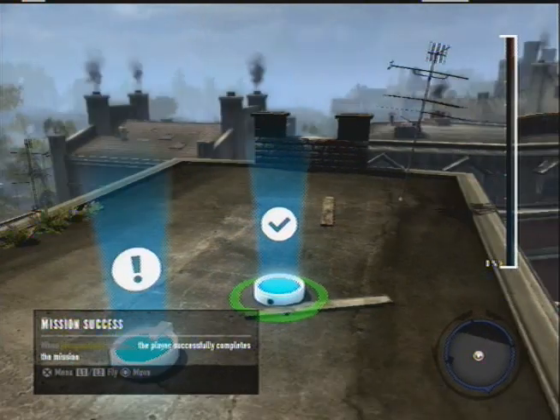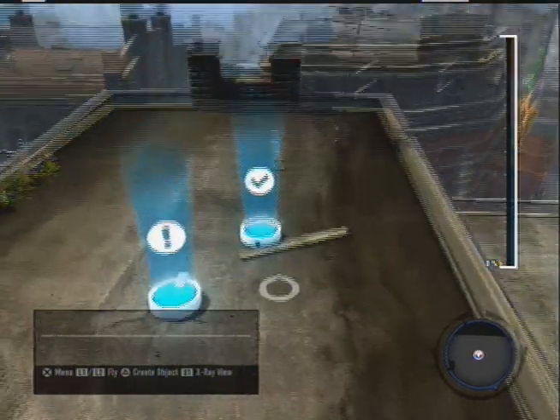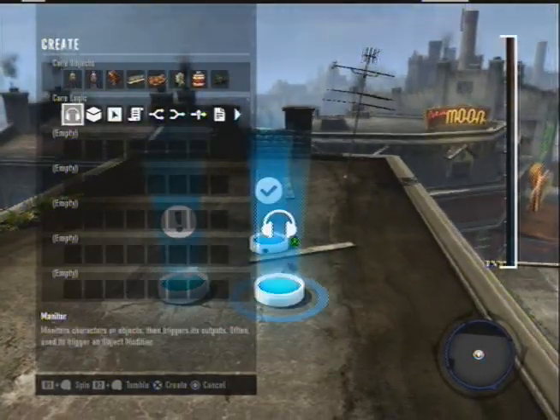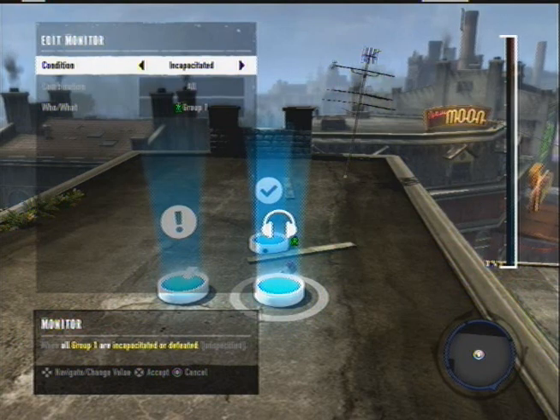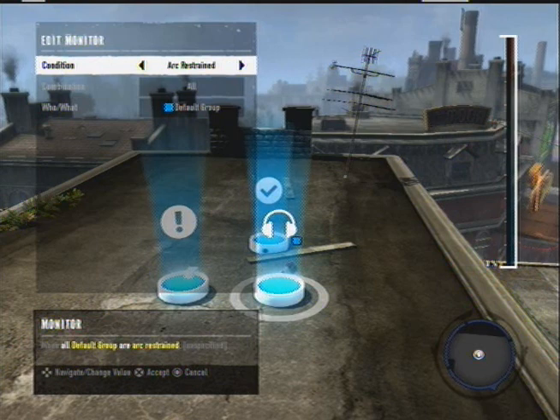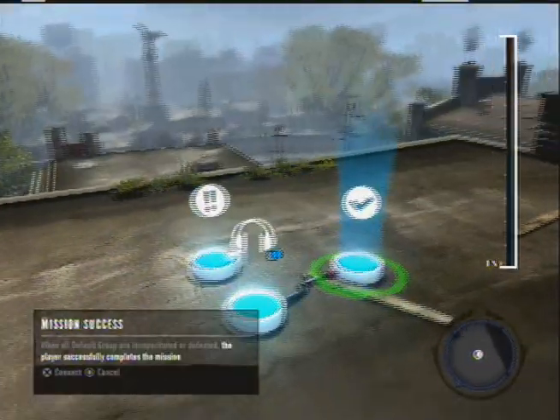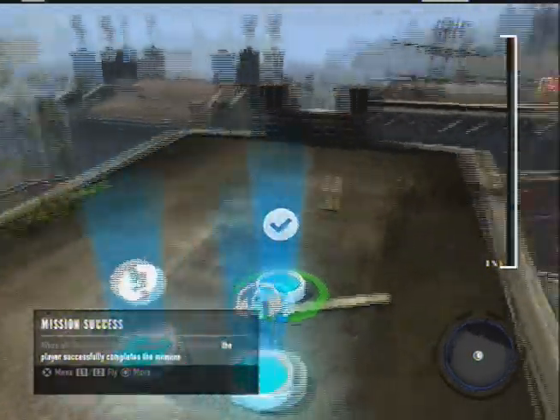The first thing I start off with, since I know it's a gang war, is go to the menu and hit triangle to bring out a monitor, which allows you to change certain things in the game. In this case, when all default group are wounded or killed — we can do destroyed, triggered, collected — or when all incapacitated or defeated, because you might not arc-restrain or bio-kill them all. Connect this with triangle to mission success — you win.